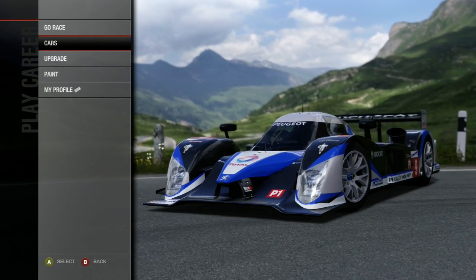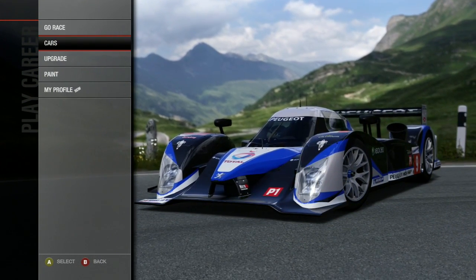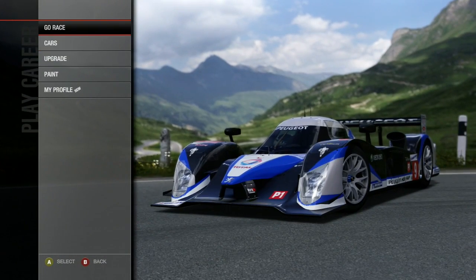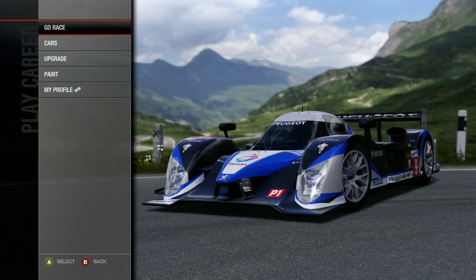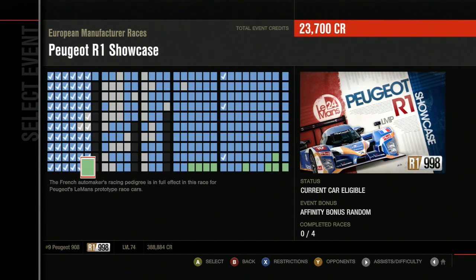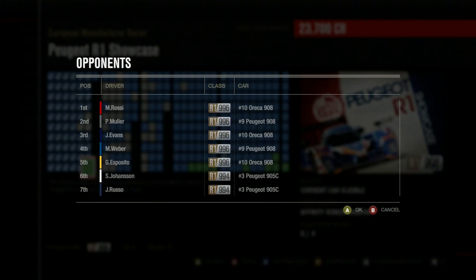Welcome to Let's Play Forza Motorsport 4, Part 109, and it's prototype time. After selling some cars I've used in recent segments, I needed the money to get this, so I had to do what I had to do. I'm still trying to do my one car per segment rule, although I've kind of broken that with the past few segments. Anyway, Peugeot 908, the number 9 car, and into our first R1 class event - the Peugeot R1 Showcase.